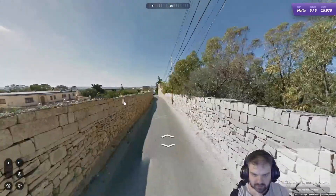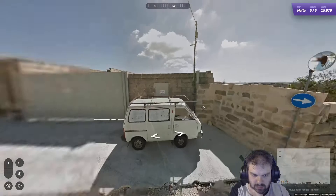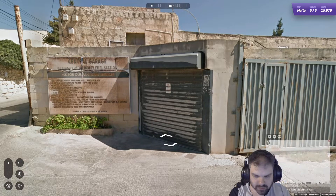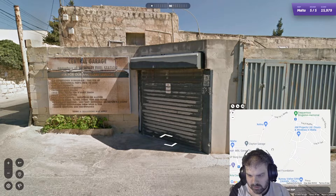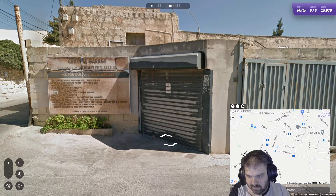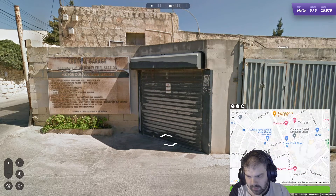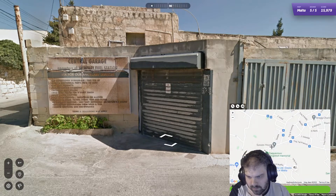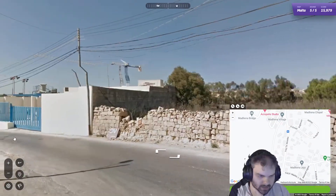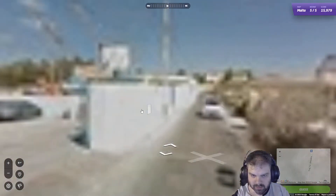If I go back to the start, what was the clue? It's not much here, is there? Central Garage, operators of Wembley fuel station. Central Garage. Clayton Garage. I definitely think there's somewhere around here. We're near Suyeki. I might just guess to be honest and get this one over with. That was quite a big sign there that I went past.